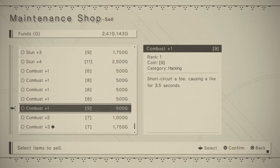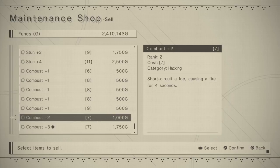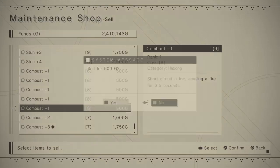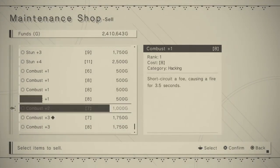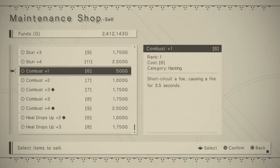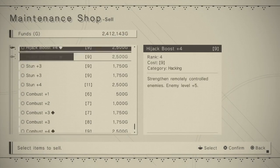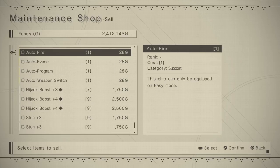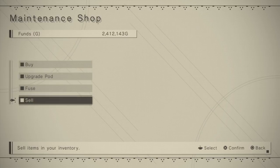It's a juggling number act. What I have is a combust plus two at seven, then a combust plus one at nine and eight, and then one at six. If you have a higher chip and it is a lower storage amount, just get rid of the lower chips. If you have a lower chip and your higher chips have less storage space, just get rid of those lower chips that have too high a storage space.